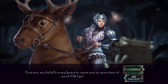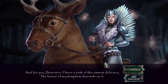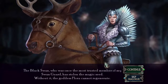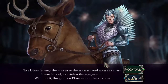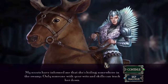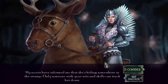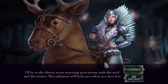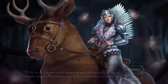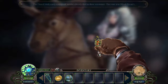'Fear not, my lady — it is my honor to assist you in your time of need. Off I go!' And for you, detective, I have a task of the utmost delicacy — the future of my kingdom depends on it. The black swan, who was once the most trusted member of my Swan Guard, has stolen the magic seed. Without it the goddess Flora cannot regenerate. My scouts have informed me she's hiding somewhere in the swamp. Only someone with your wits and skills can track her down. I'll be in the throne room awaiting your return. This talisman will help you when you face her.